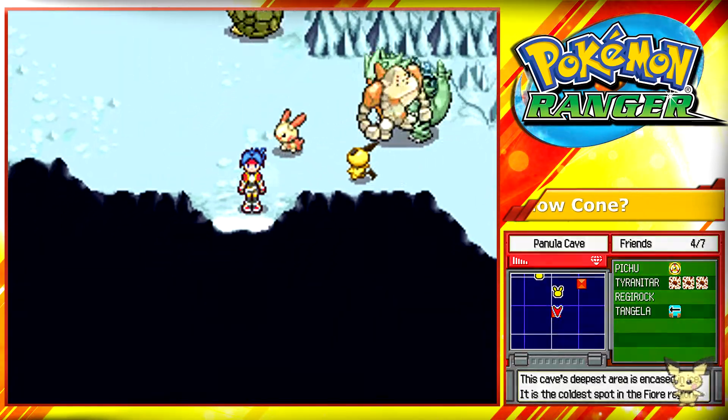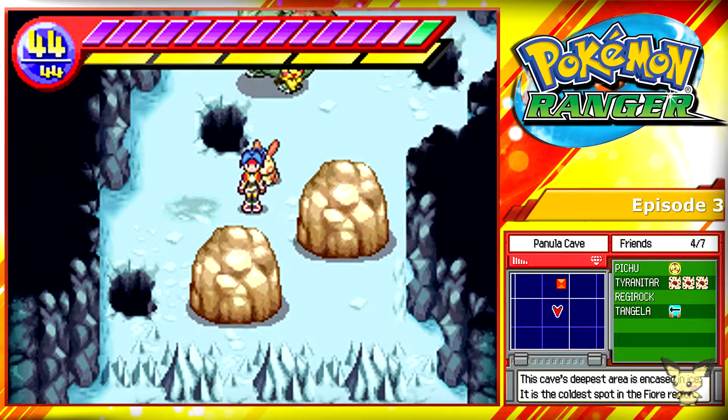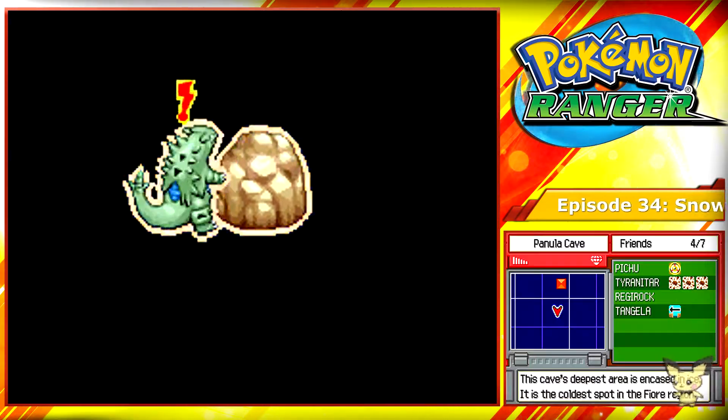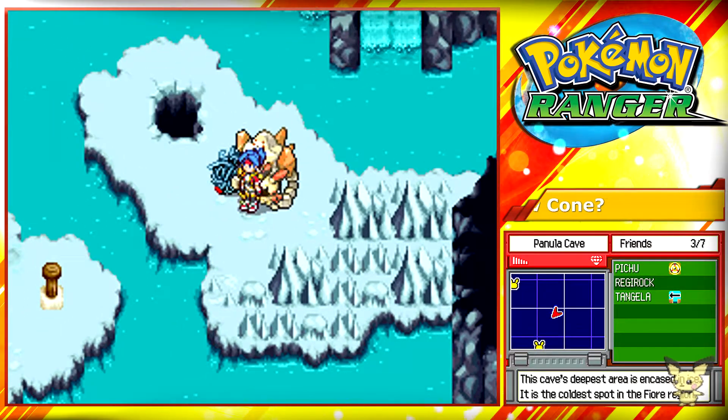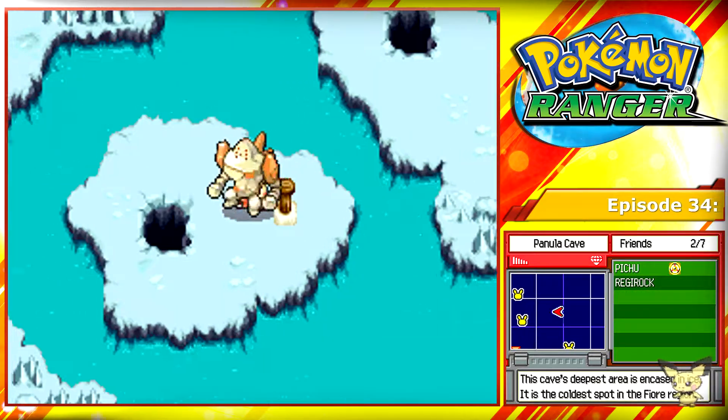Use Blazing over here to melt the ice. Go into this room - there'll be two boulders. Crush the one on the right because it unlocks this little section here, which allows you to see this cross section. This is where you use Tangela to cross this area and fall into this little hole over here.